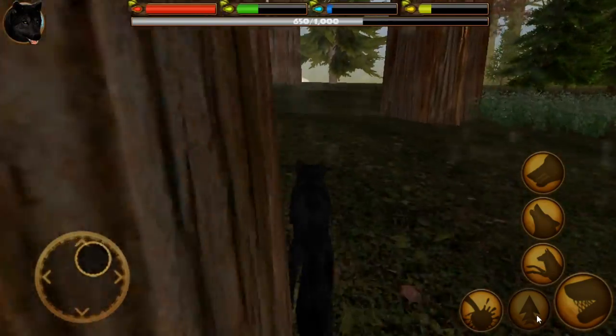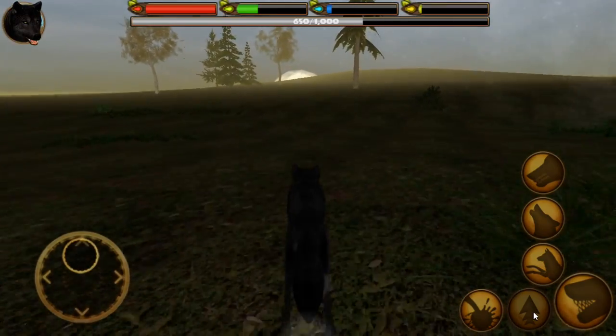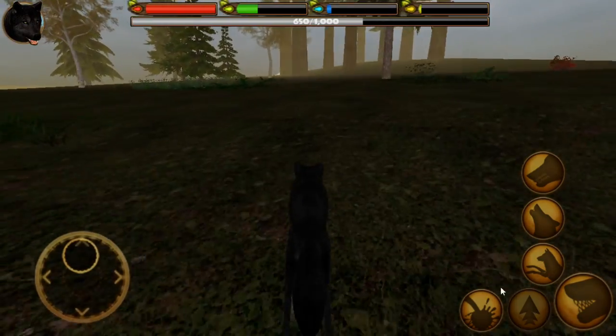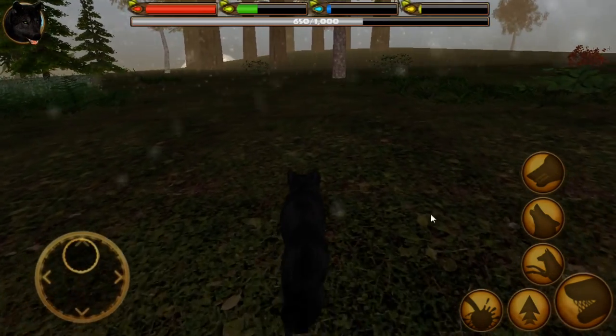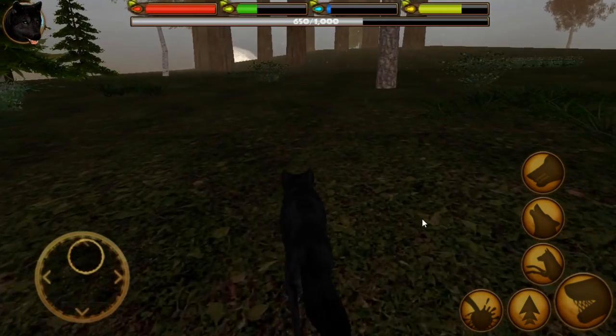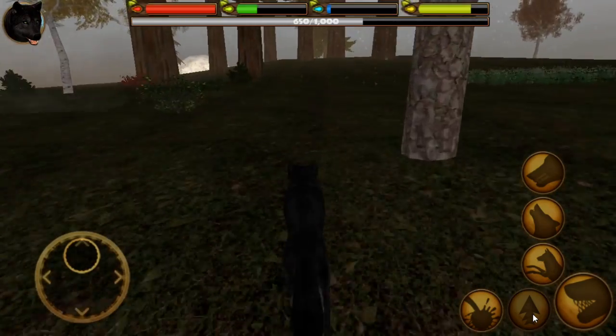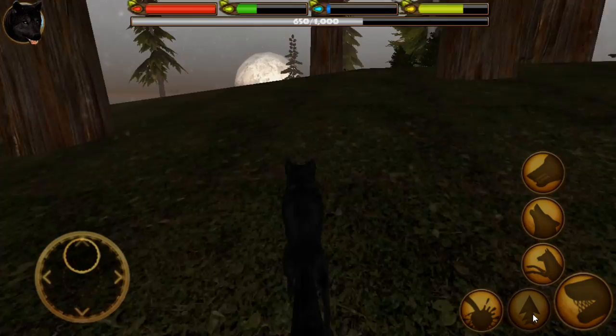I bet if we were faster we would be able to get those squirrels, but we'll have to worry about that later. The water's so far away. We're probably going to have to hug the coast for a little while. It's not like the fox world where the water's a little bit closer. And now she's so tired. Hang in there, Clover — you can make it. All right, let's keep going. Hopefully we can get her over to the water before she dies.